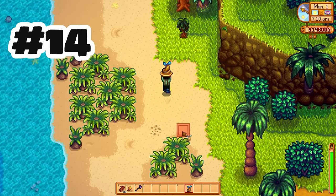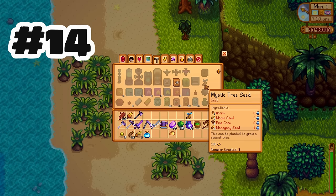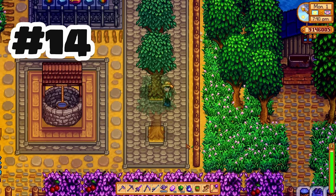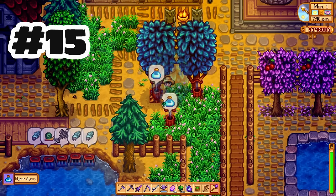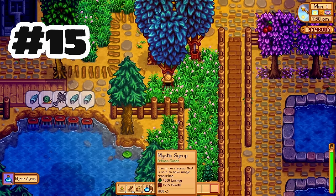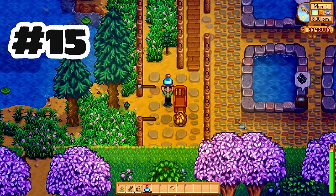Also obtained through the mastery path is mystic tree seeds. This is one of the things I am most excited about. Not only are these going to be insane for farm design, but they also grow a new artisan good — mystic syrup — that even grows in the winter. This syrup is an artisan good that is used to craft bluegrass and another item we will talk about really soon. My recommendation for these trees is to use a heavy tapper.